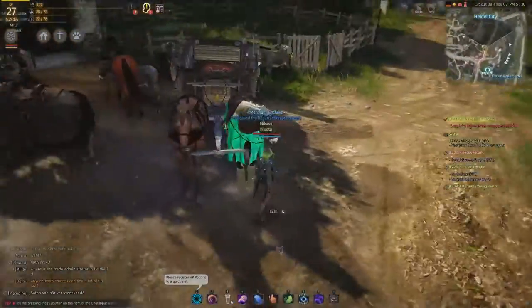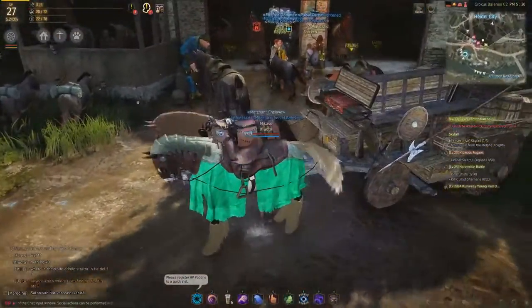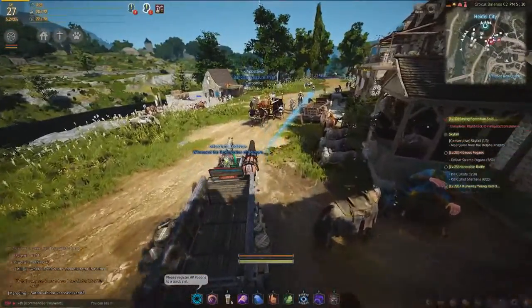Here it is — as you can see, the horse on the left is the default one and I've got my main horse on the right. Just press R, or whatever button you've got key-bound, as if you were riding a normal mount.